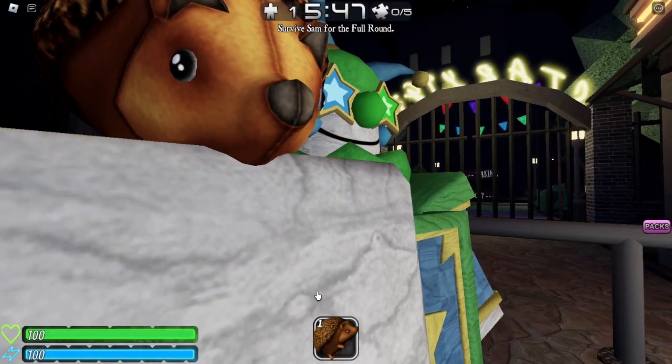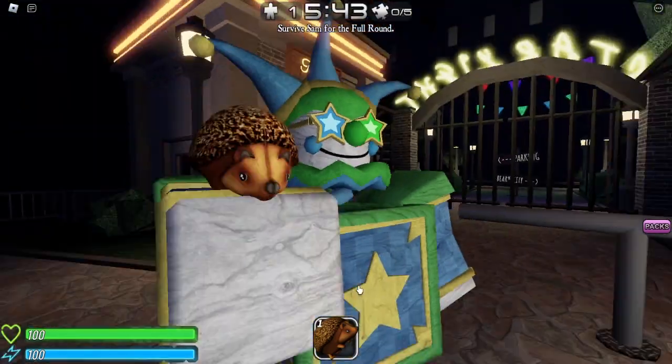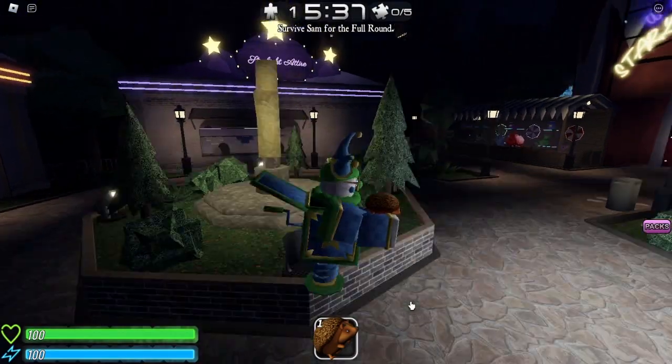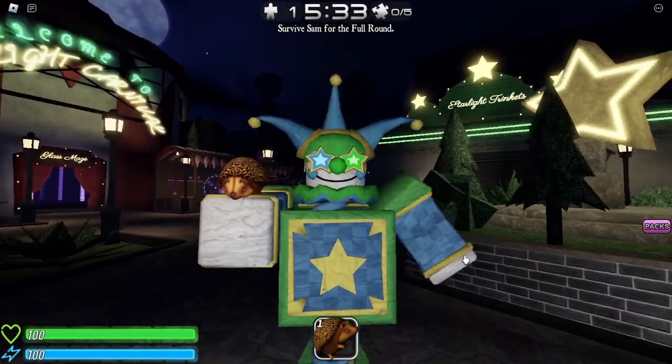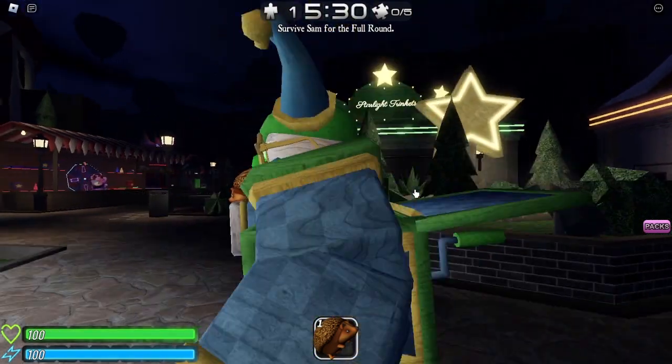So here it is — pretty cute looking little survivor skin. I think it's pretty cool. We've had a few animal things from the past few updates. What, 9.1.0 — or sorry, 9.1 — has the chicken kill fact. Now we got a Hedgehog social gear.